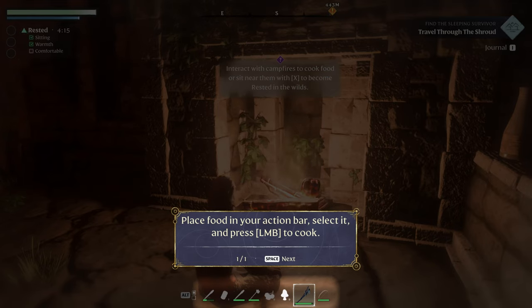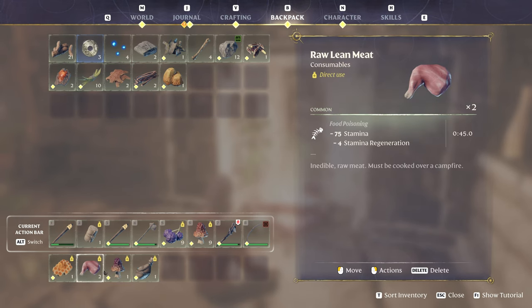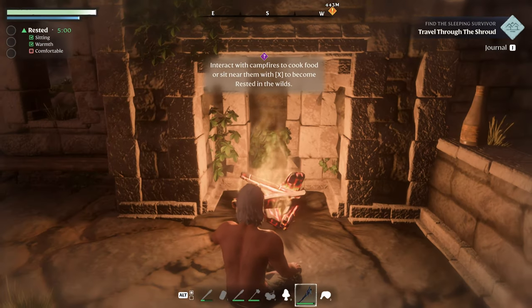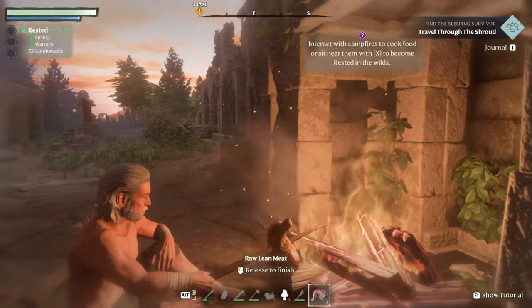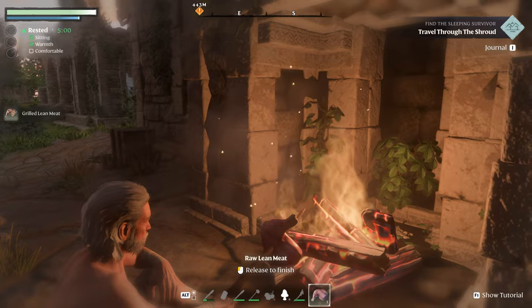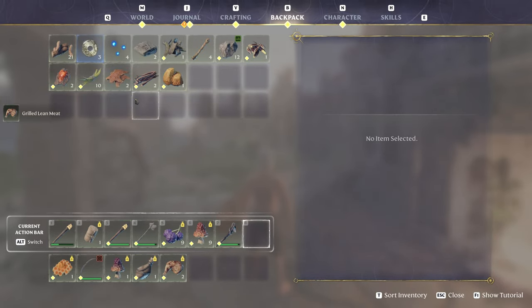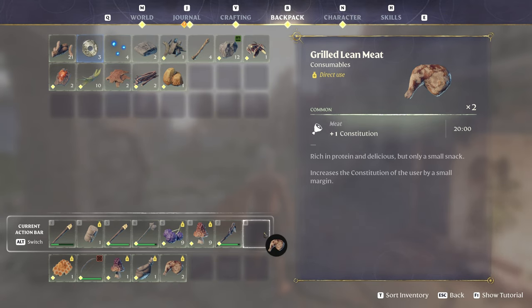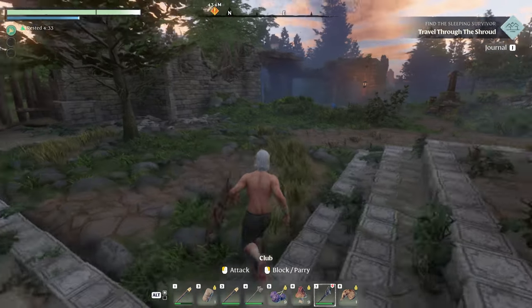Place food in your action bar, select it, and press left mouse button to cook. Okay, let's grab some of those raw lean meats. If we eat it now, we're going to get ourselves some food poisoning — don't want to do that. Hold the cook. That cooked? Yep. We're cooking now. That's grilled lean meat — plus one constitution. Rich in protein and delicious, but only a small snack. Increase the constitution of the user by a small margin. This guy's on that protein diet. Okay, let's eat it. My health bar went right up! Cool. Yep, that's just like Valheim.